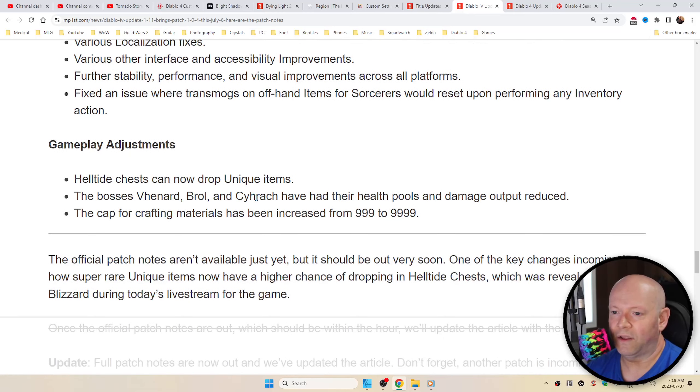Gameplay adjustments: Hell-Tide chests can now drop unique items. The bosses Varshan, Brol, and Chichak have had their health pools and damage output reduced. The cap for crafting materials has been increased from 999 to 9,999.